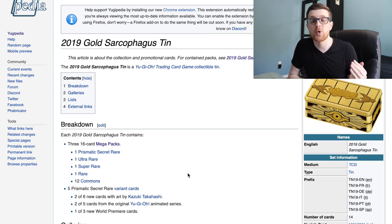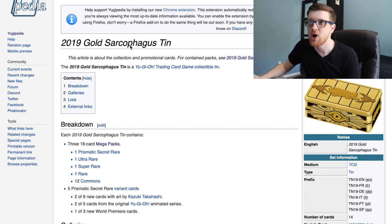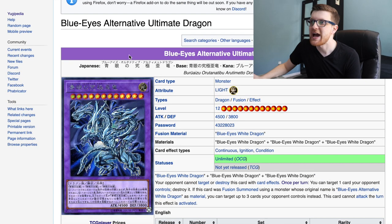This is something we haven't seen before — they've reprinted cards from a side set in a Megaton. Usually it's the last four core sets, so that's interesting, especially considering Sky Striker is one of the best decks. In addition to that, there are five Prismatic Secret Rare card variants: two of six brand new cards with art by Kazuki Takahashi, two of five cards from the original Yu-Gi-Oh! animated series, and one of three new world premiere cards.